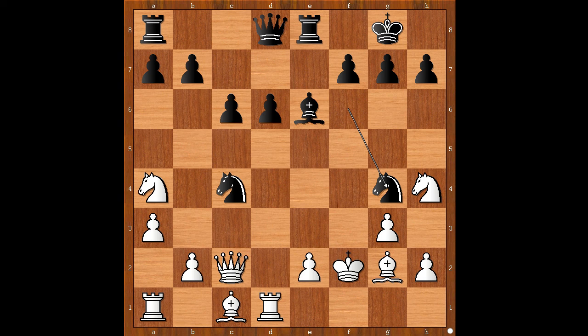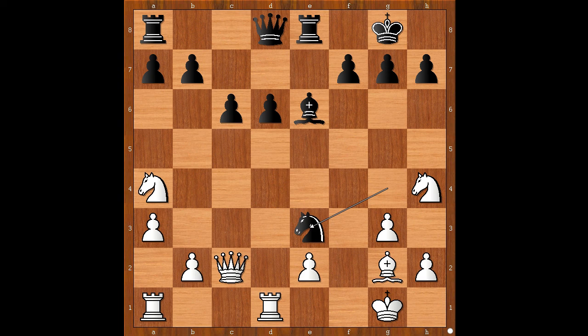King to e1 was played. Well, maybe the lesser evil is king to g1. One line goes like this: knight to e3, bishop takes on e3, knight takes on e3, queen to c3, knight takes on d1. Black is better in this variation too.